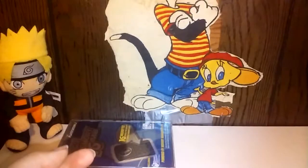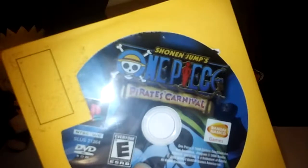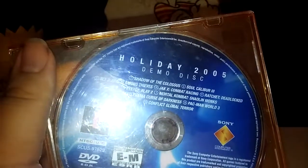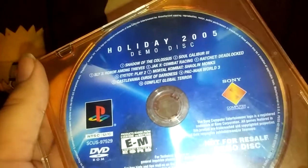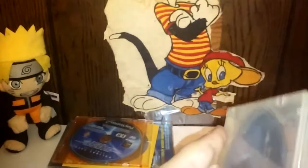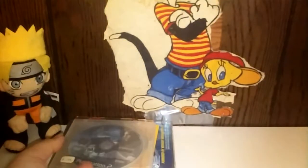Now I'm doing these ones that we don't have cases for. We got One Piece Pirate Carnival. Holiday 2005 demo disc — it's got Shadow of the Colossus and other demos on there. I usually like trying to find them. I have to open up this one probably. Resident Evil 4.